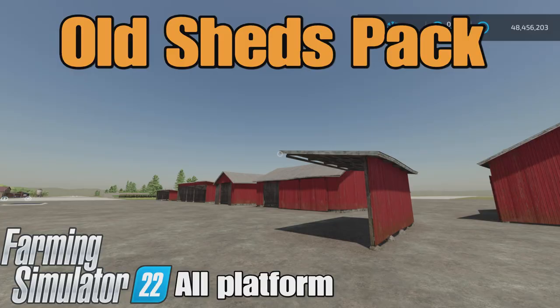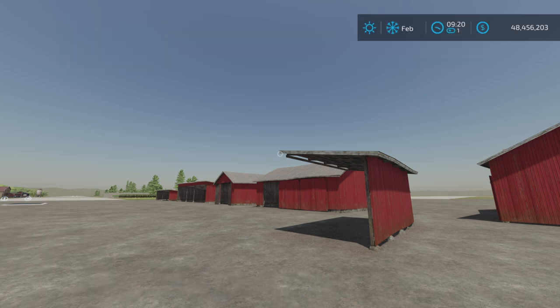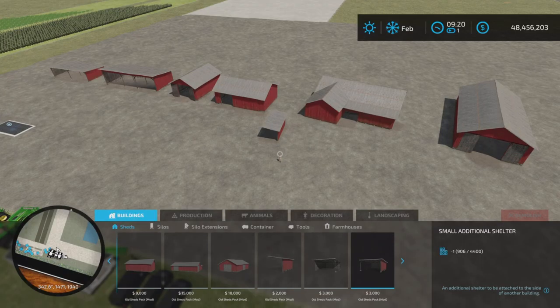LumiFarmGuy here. This is Old Sheds Pack by Agrogaatti on Farming Simulator 22, for all platforms — PC, Mac, and console. I'm on PS5 here on the Rock Crawl map, and this is a pack of several buildings — all sheds. This is 12.5 megabytes to download.